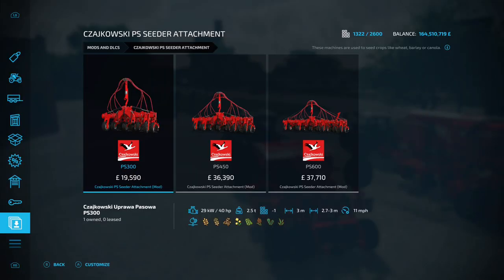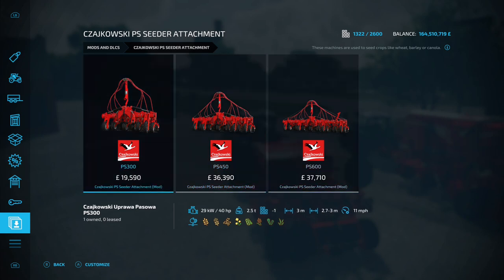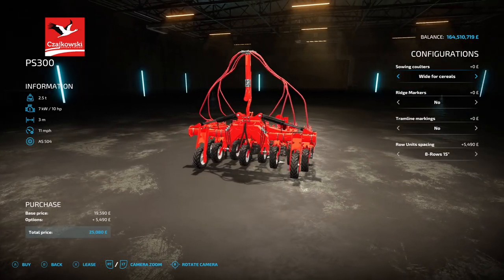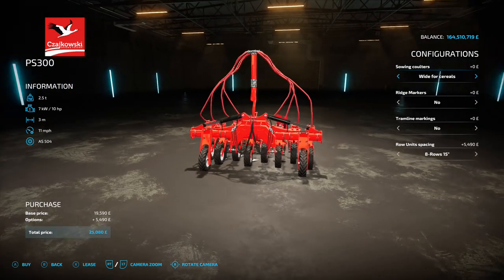First up we've got three mods that are classed as an update because the update is coming out on console. The first is the Zikowski PS Cedar attachment by Sid Modding and JHHG Modding, 12.99 megabytes on the download. You'll find them under cedars - we've got the PS300, PS450 and PS600. The PS300 is three meters at maximum, 10 horsepower requirement, three meter working width, 11 mile an hour working speed.